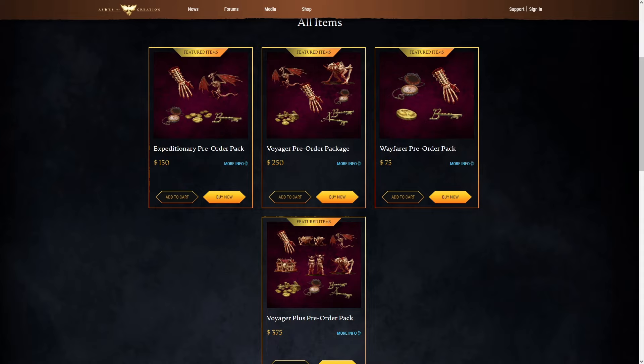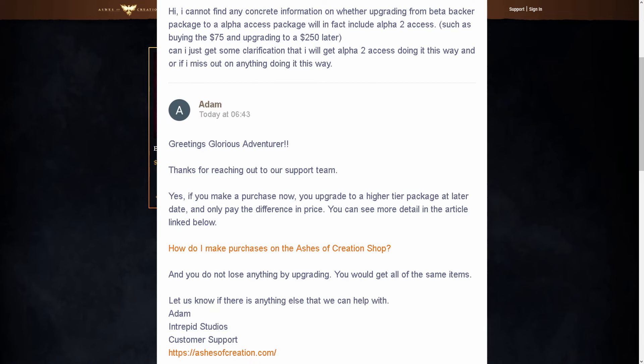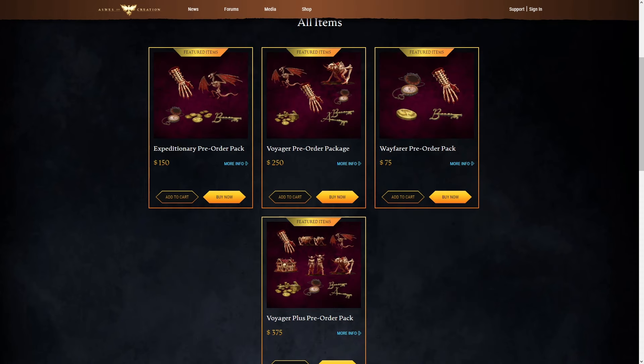So if you don't have the money now but you still want to and you're worried about running out of time, you can buy the cheaper option and then upgrade later to the pre-order pack. There will be a screenshot of the ticket response on screen now to show you that, just so you know I'm not trying to trick you into anything.